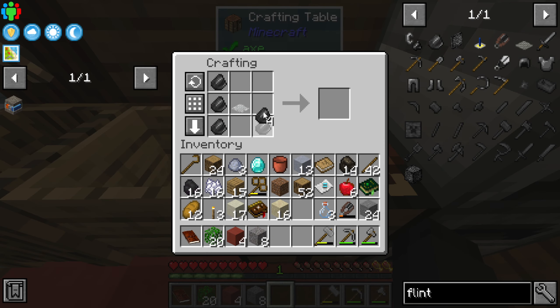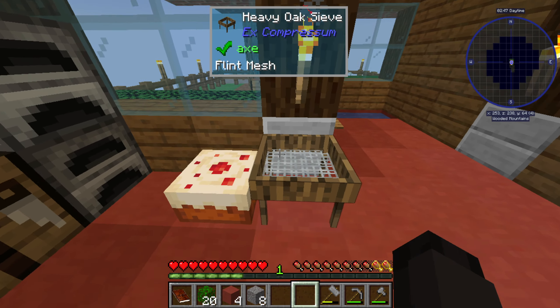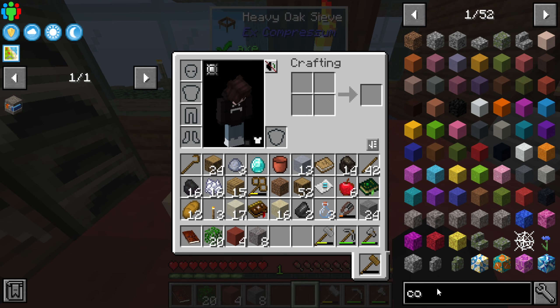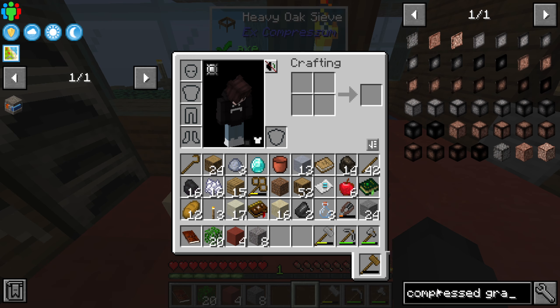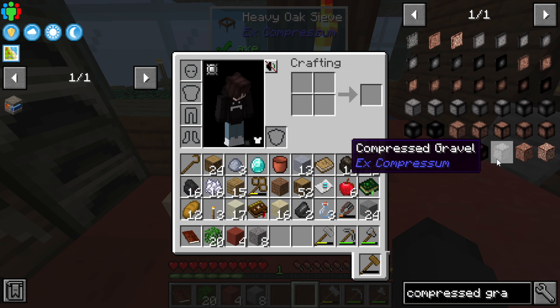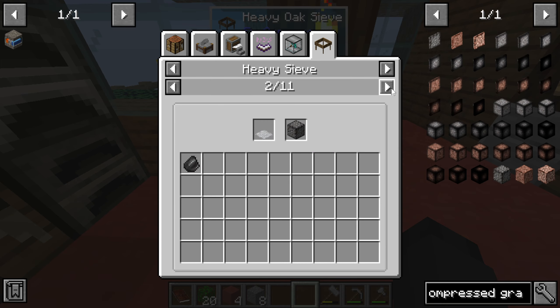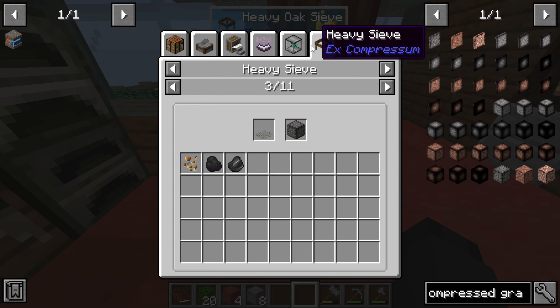In the flint mesh using compressed gravel — the ExCompressant version — it looks like we only get coal and iron, and iron is only a five percent chance.